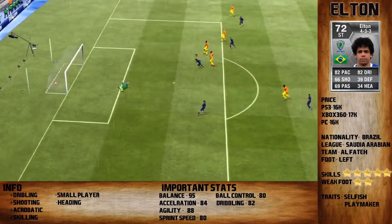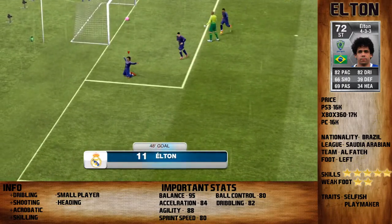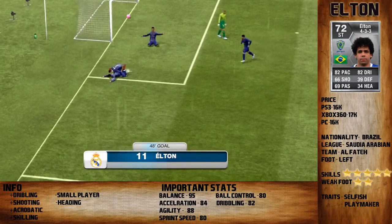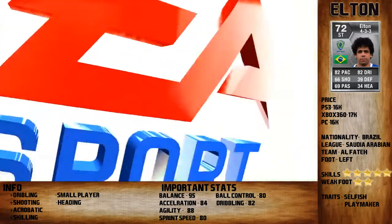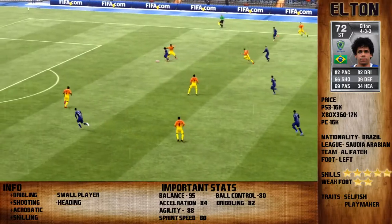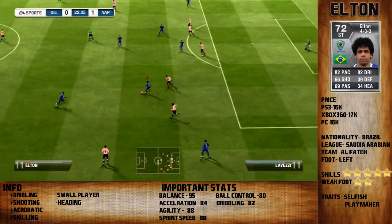Here you can see a nice shot in the top left corner. The stats are 82 pace, 66 shooting, 69 passing, 82 dribbling, 39 defending, 34 heading.